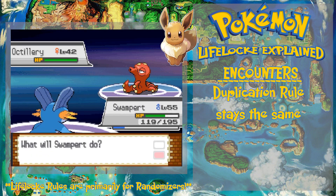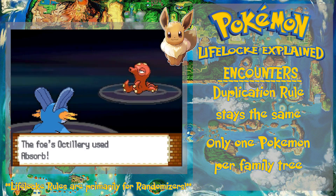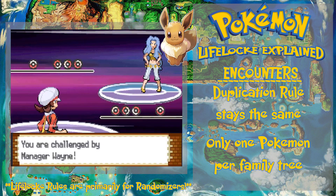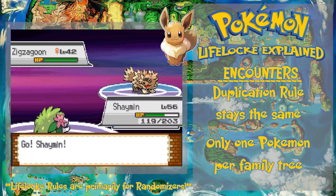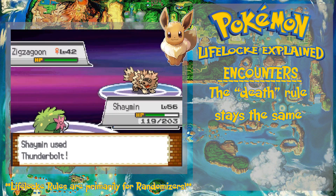The duplication rule from a normal Nuzlocke will remain the same, which means I cannot capture the same Pokémon in any given evolution family even if it is knocked out. For example, I can't capture an Umbreon if I have an Espeon, and I cannot capture another Eeveelution even if Espeon is knocked out. The only exception is if I capture an Eevee first — I can then choose which form it evolves into, but I cannot capture another Eevee or Eeveelution after that.